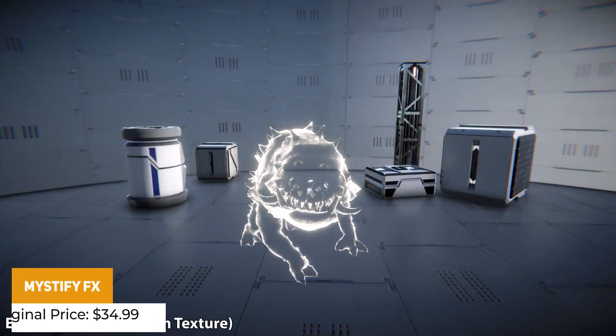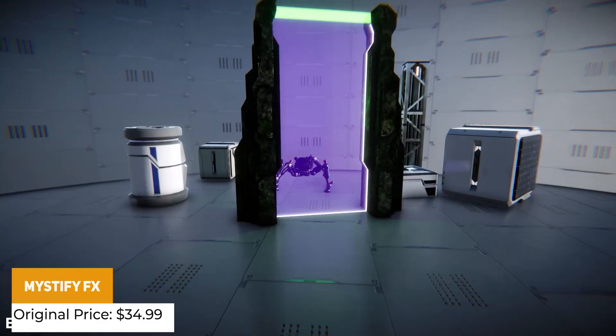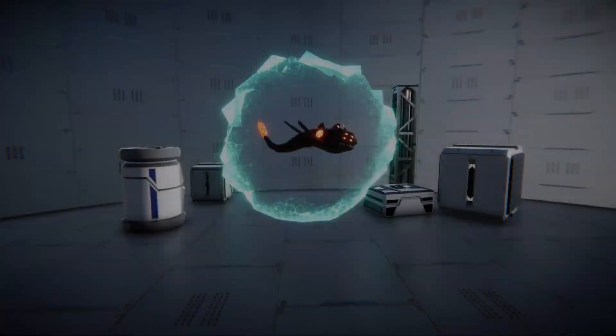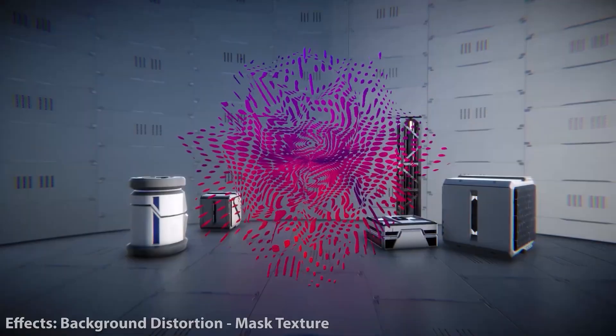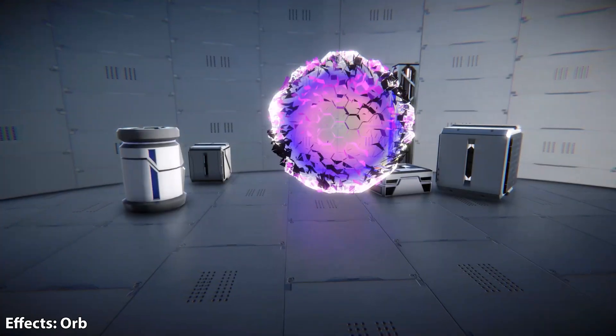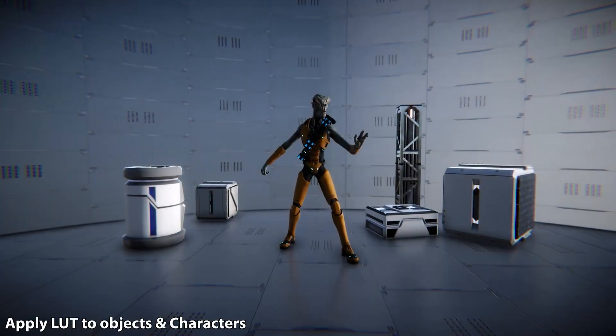We've got Mystify FX — a powerful tool for URP that allows you to transform any object into a dynamic visual effects canvas. You can attach it to any specific object in the world, whether that's chords, discs, spheres, or characters, and apply features like advanced blur and distortion systems.